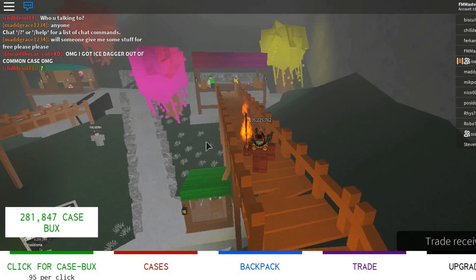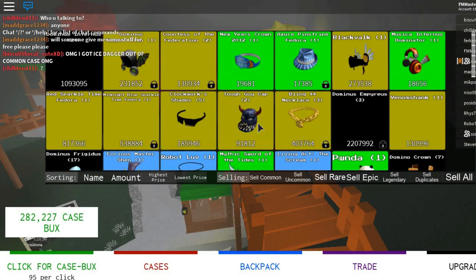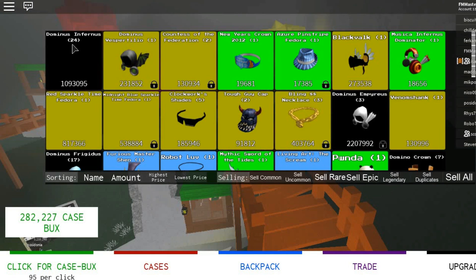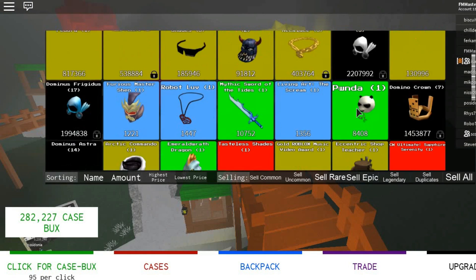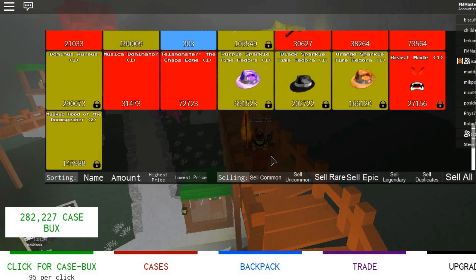So if you don't know, there's an auto clicker. Auto clicker means you don't have to keep clicking manually for like half an hour just to get some dominuses. And yeah, stuff like that. I'm kind of showing off all my dominuses, just saying.